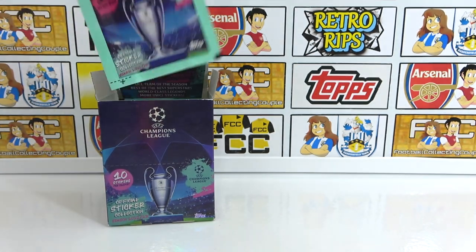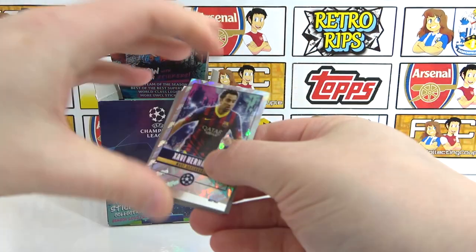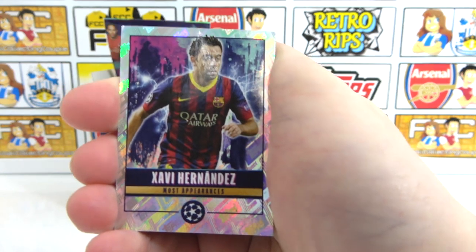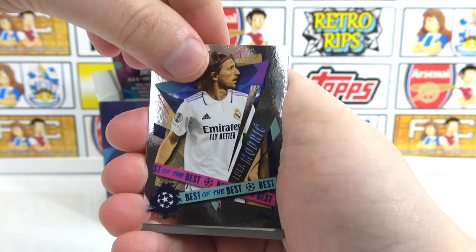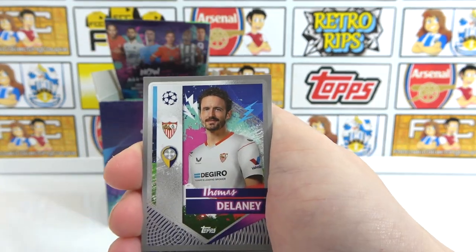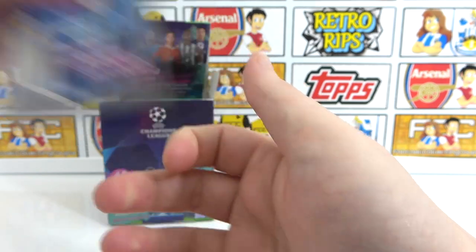Maybe there's a run of packs in the middle of the box that just had doubles all back to back — we're just spreading out the trauma. We are taking the packs from random points in the box. There is the current Barcelona manager Xavi, with the most appearances in the Champions League — what a player. And then we have a Best of the Best Modric, a Kudus, Tiago, Thomas Delaney — double Thomas Delaney! — that's three in a row. Damian, James Forrest, Musiala, as well as Scov Olsen.